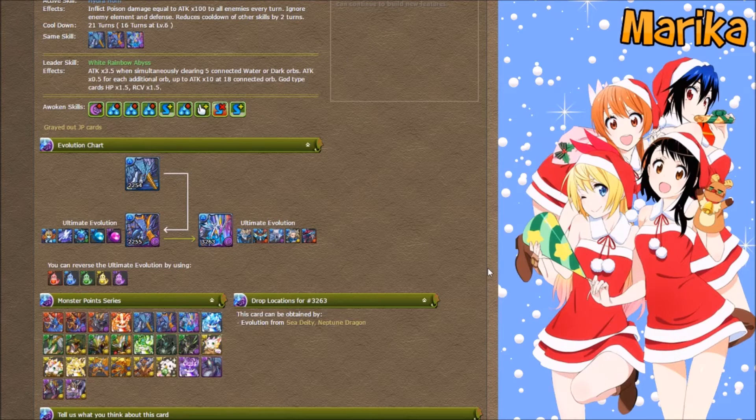I can see him pairing with Mary the Annulus as a great farming card. After this video I'll put a little clip showing you how easily you can farm with Neptune Dragon and Mary, in case you weren't fortunate enough to pull a Mary.